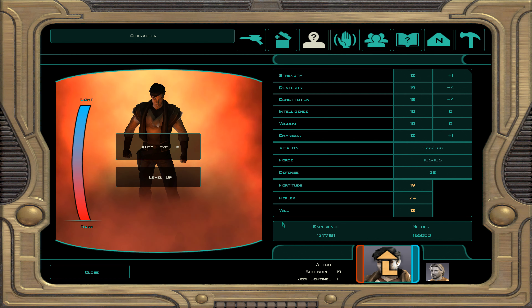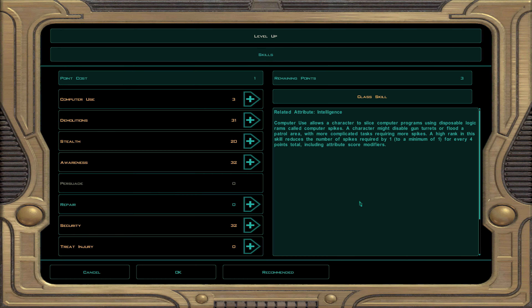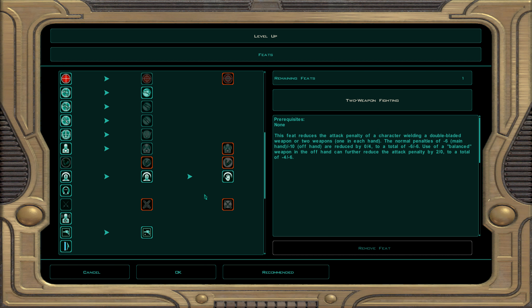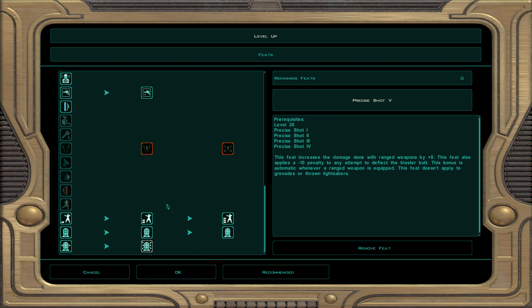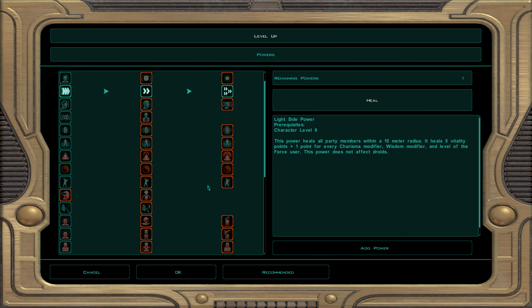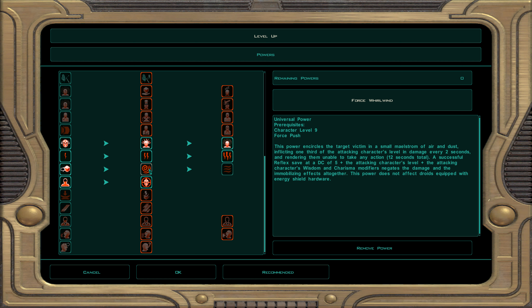This section covers levels 31 to 40. If you've been using the XP farming trick or the Korriban secret tomb XP farming, congratulations. Pick the skills as before. We gain immunity to paralysis — meaning we have all immunities in the game: can't be paralyzed, stunned, or feared. For feats: precise shot 5 — plus eight ranged weapon damage in each hand, and a minus ten penalty for deflection attempts against you. This is basically a Jedi killer.